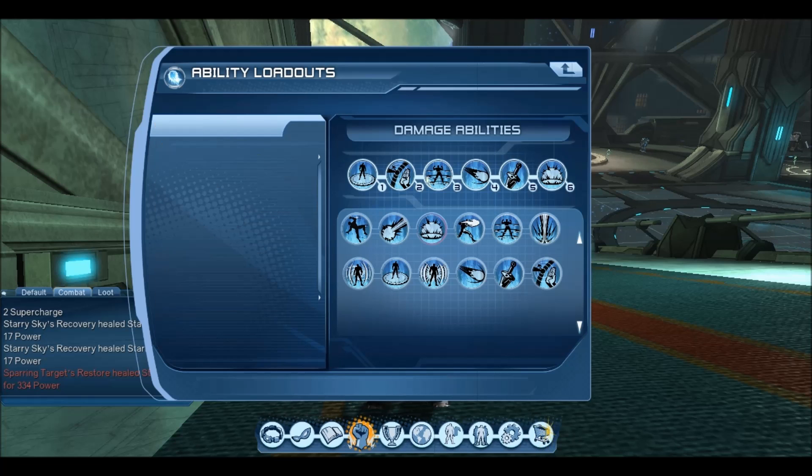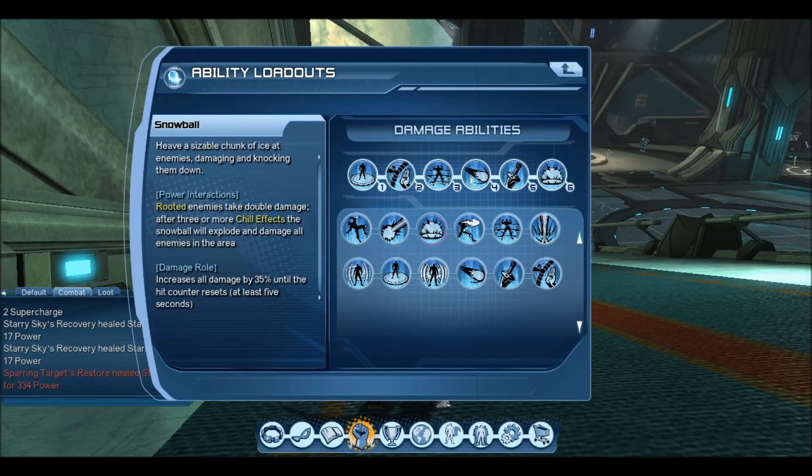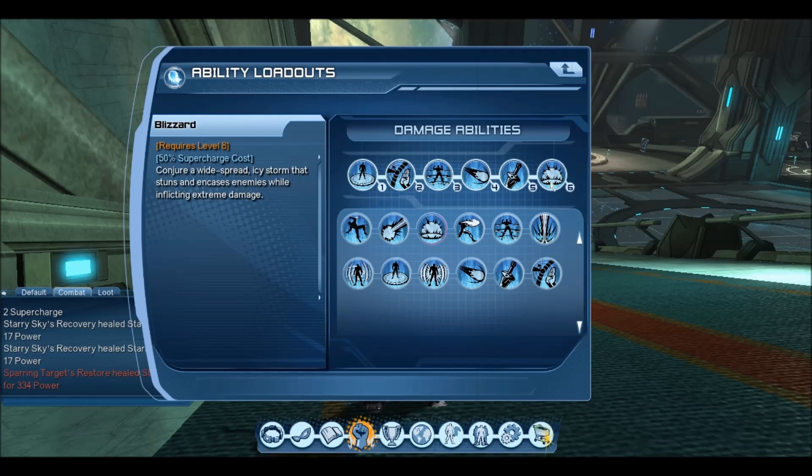So we have Wintry Tempest, Reflection, Resonating Gale, Snowball, Ice Bash, and Supercharged Blizzard.